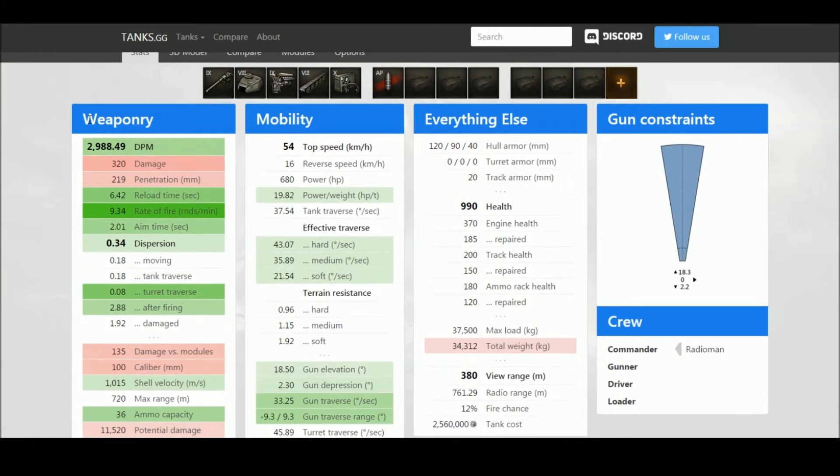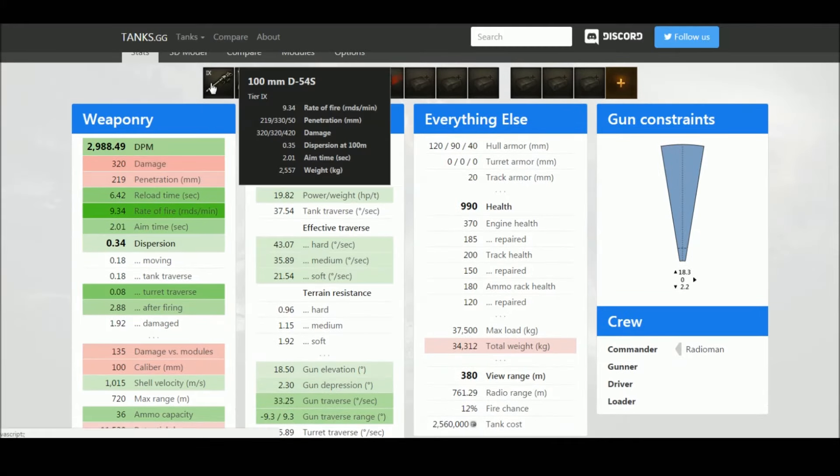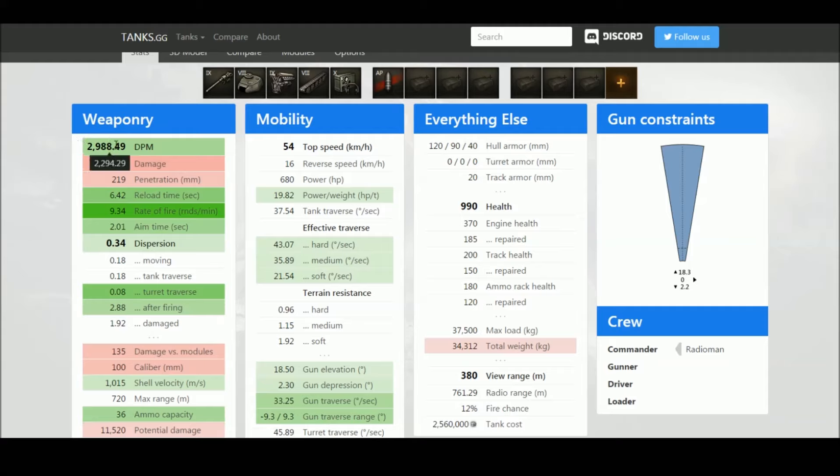The argument for using the 100 millimeter is incredible DPM - almost 800 DPM better than the 122mm, before equipment and crew skills. You get less penetration - 219mm versus 258mm with the final gun - and slightly lower alpha of 320 versus 440. But 320 is still very good for a 100mm, and the DPM, reload rate of fire, and aim time are all much, much better.